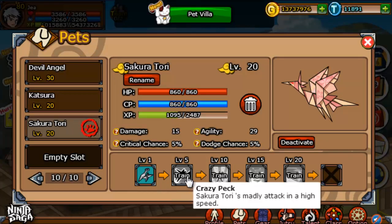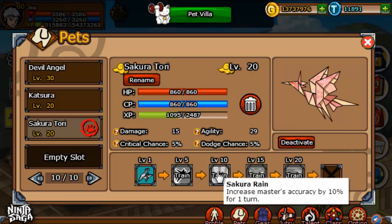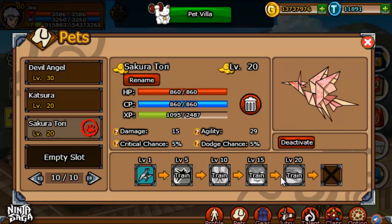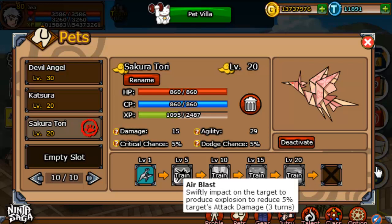Level 5: Crazy Peck — a high-speed attack. Sakura Rain — increases accuracy by 10% for one turn, for you, not the pet. Tornado — formed by spinning rapidly, inflicts chaos on the target for two turns. And Air Blast — swiftly impacts the target to produce an explosion, reducing 5% of the target's attack damage for three turns. So basically it weakens them 5% for three turns. Not an amazing pet, not the worst pet ever. Anyway, that's it. Thanks for watching, and I'll catch you guys next time. Later.